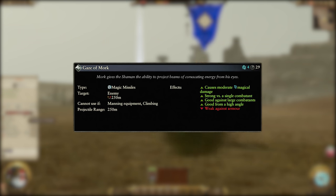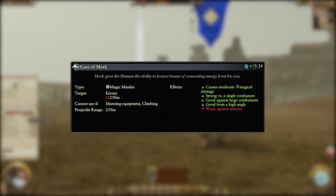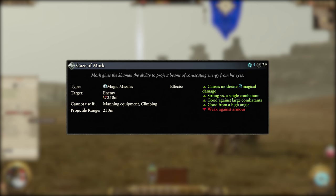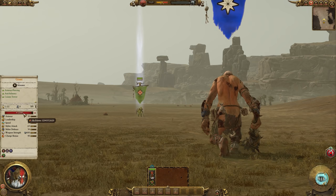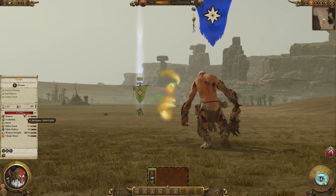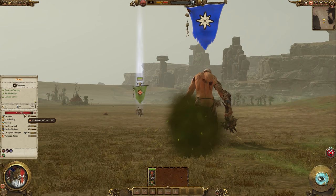Our first castable spell is Gaze of Mork, a magic missile spell. It costs 4 winds of magic, has a 29 second cooldown and a 250 metre cast range. It can only be targeted on enemy units and deals moderate magical damage with both the impact and the explosion. This damage is best used on a single large target to maximise the chances of impact, and a high angle goes a long way in increasing the accuracy. Unfortunately the damage is stopped quite easily by armour, so you won't be sending this off to snipe anything too elite.